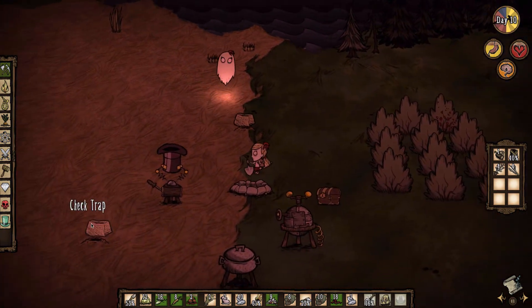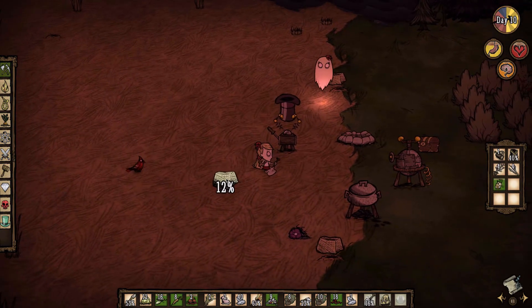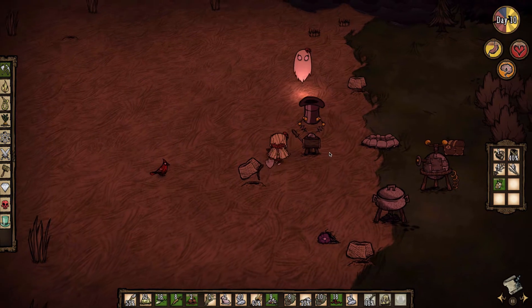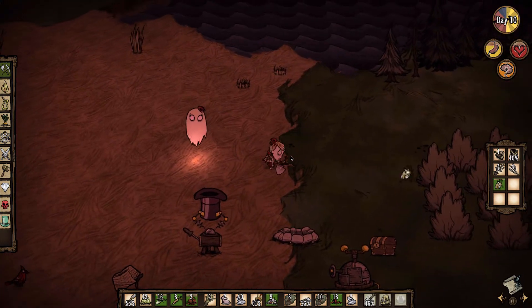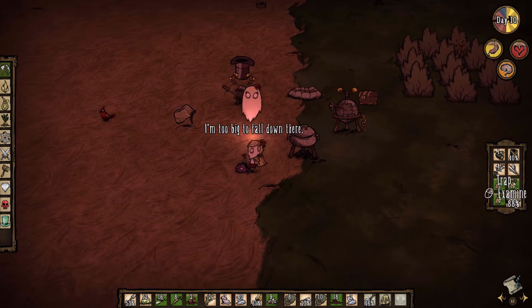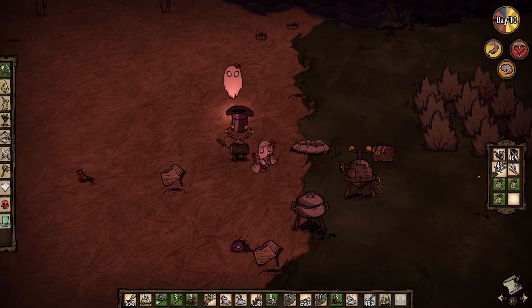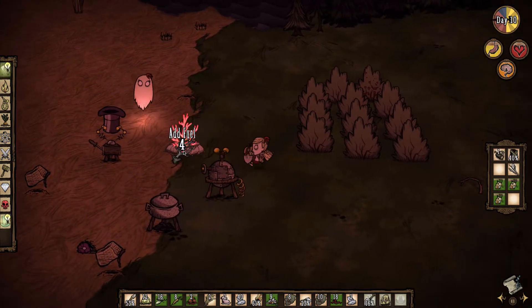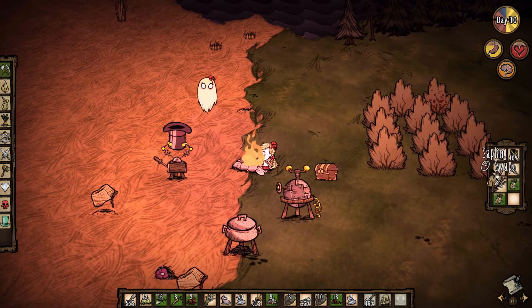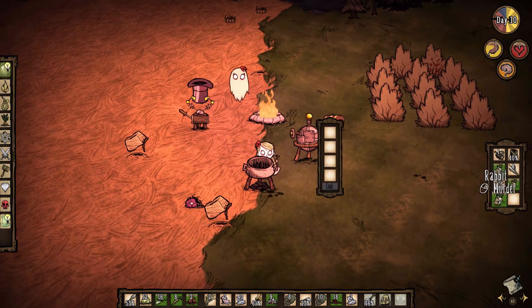We have some more bunnies — we have three bunnies. These traps are about to break though, which isn't the best. One broke. Abigail is just floating around doing her own stuff. I don't know, man — she can do whatever the fuck she wants. She's my sister, I'm not her mother. She can do whatever she pleases.